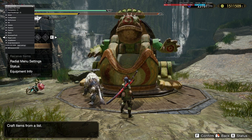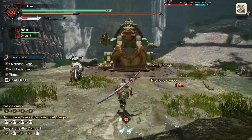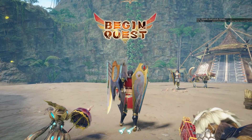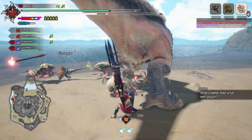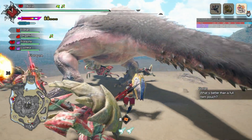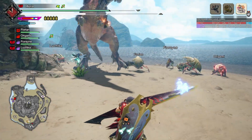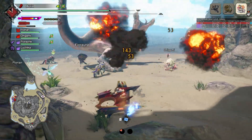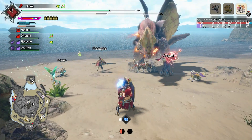So we're going to close that and close Reframework, and now we have a functioning overlay for our hunts. Let's get into a hunt so I can showcase the DPS overlay. As you can see, it's functioning in real time and monitoring the damage of myself as well as the two AI companions I have, Fiorayne and Luchika. They're not really pulling a lot of damage, unfortunately, but we're able to monitor how much damage we're going to be doing throughout the hunt.